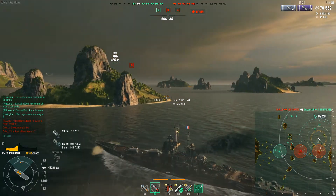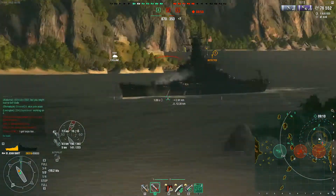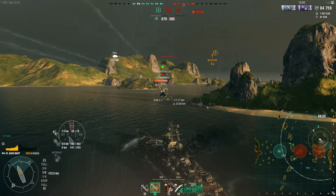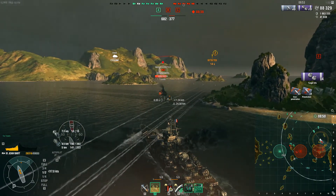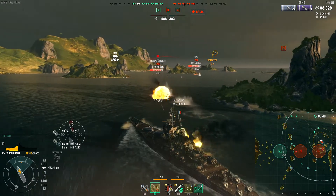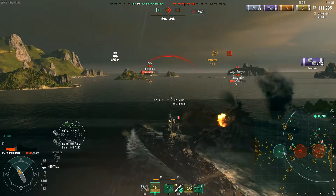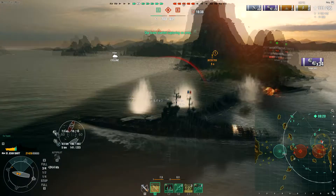This is extremely risky right now because there's still a Massachusetts and an Iowa around somewhere. It looks like the Massachusetts is coming along this way. Did you see that? He actually aimed a lot higher, more towards the guns and the superstructure — that is something you really have to keep in mind, because at this angle with these guns you're just not going to do a significant amount of damage. The engine boost allows the Jean Bart to get up to speed a lot quicker and possibly dodge torpedoes. Gets a nice hit on the Massachusetts, knocks out one of his guns — 21,000 points of damage.